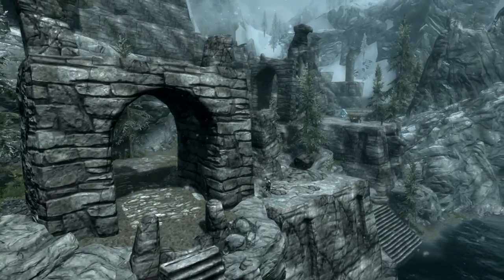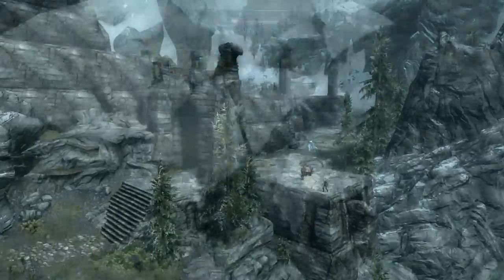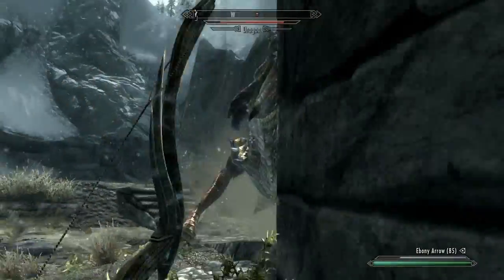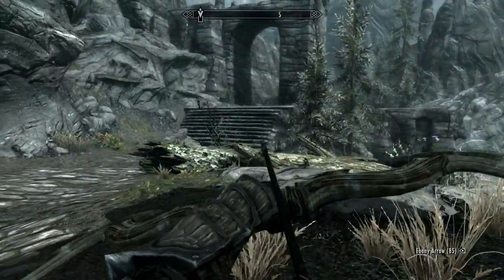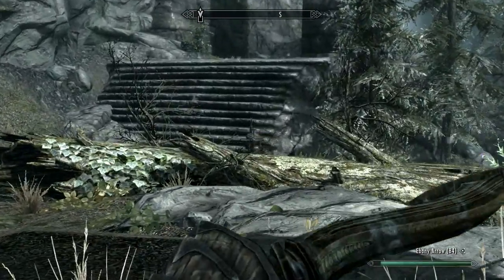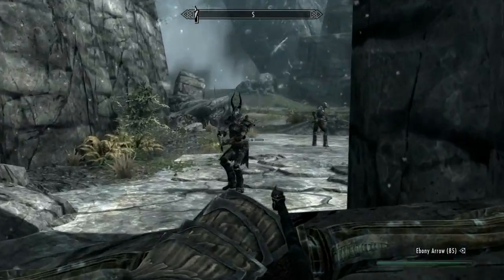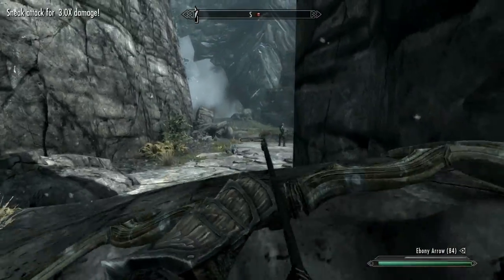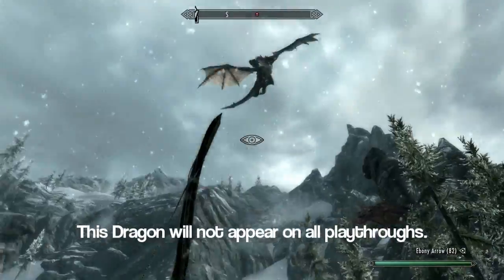So Odofing brings you to Skuldafin — these names are ridiculous. This place is insane though. You'll be greeted with a dragon attack almost immediately, and there are Draugr watching that bridge right in front of you, and right past that is a Deathlord, all within this first little area. Then on your way towards the second archway, there's another Deathlord and a Draugr Scourge. When you set foot into the wide open area, you'll be met with another dragon.